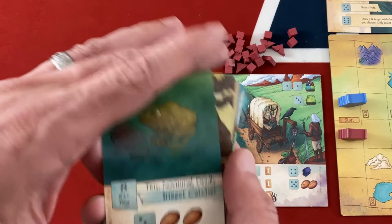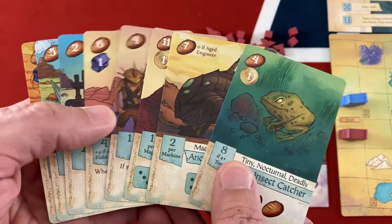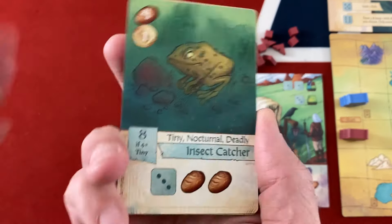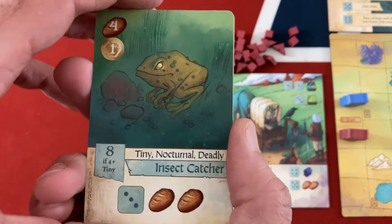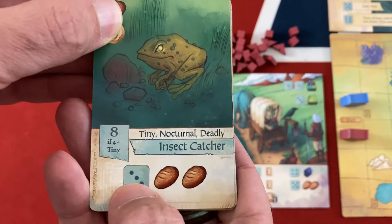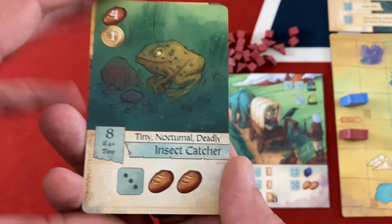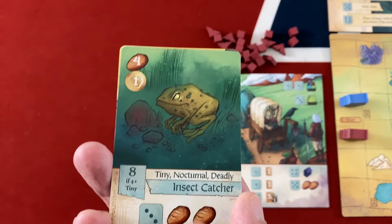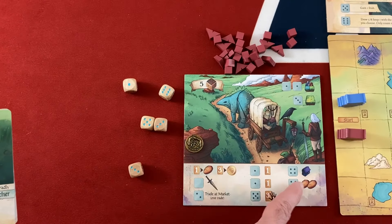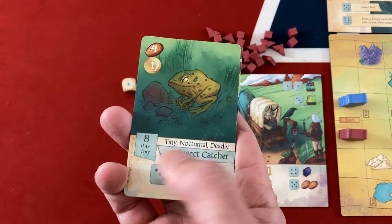That's basically the whole game, so let's look at our cards. Usually you'll discard a bunch to get enough bread to play others, so I'm looking for combos. Cards have keywords, a flavor text name, a cost, and actions. The insect catcher can get me consistent bread and I have a coin, so it's not too hard to play — instead of a five I only need a three for two bread, and if I get four tiny cards including him, that's eight victory points.